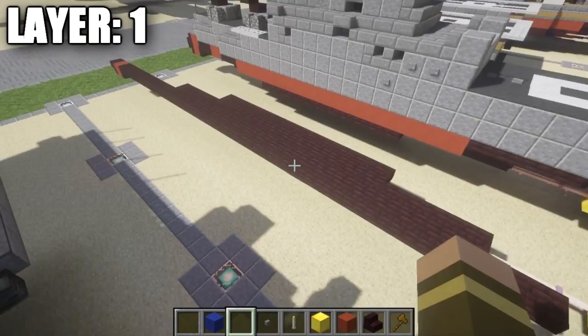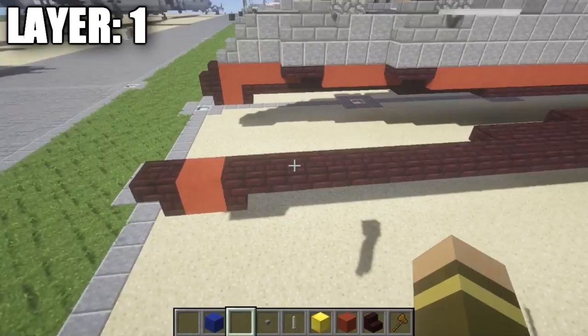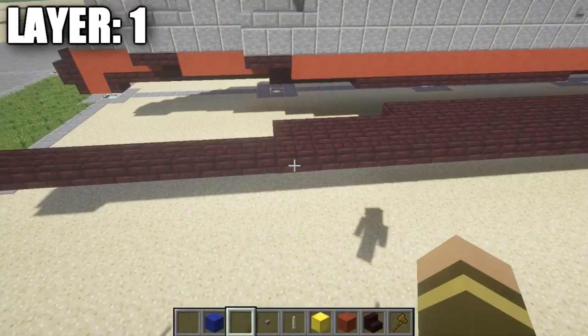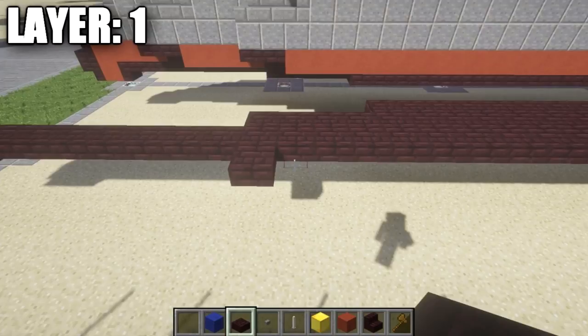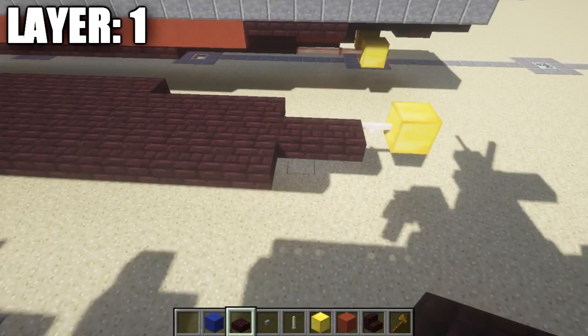From this center row, go to the front and count back 8 nether brick top steps — on your 8th step, place nether brick top steps going out to the side. Run this row all the way along the side of the ship all the way back, stopping two blocks shorter at the very end. It starts on your 8th nether brick top step and goes out on the inner side.